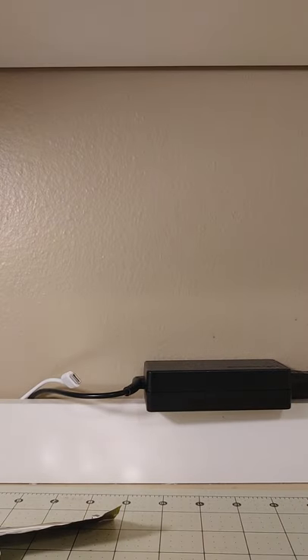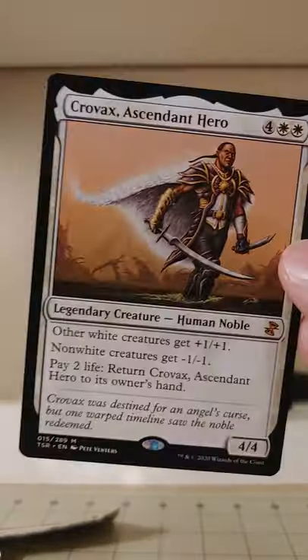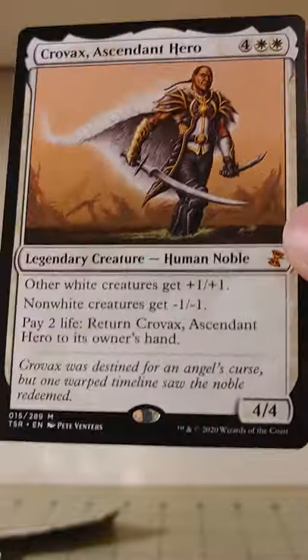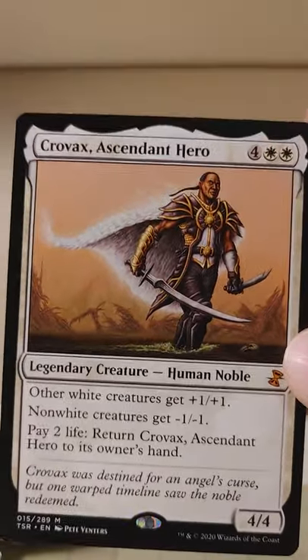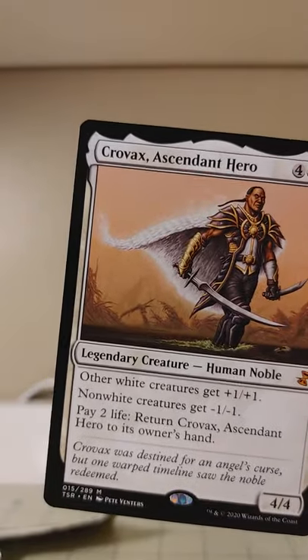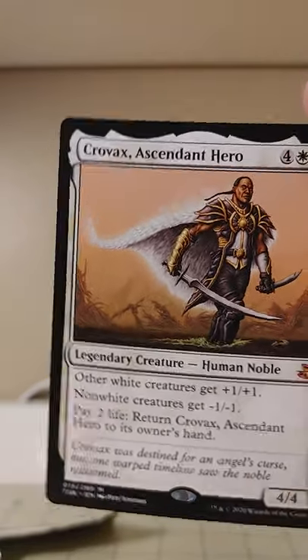Well, I like that we got a mythic in the pulls there. It definitely puts the hurt on the non-white creatures. Looks like white might actually be kind of fun to play in this set — we got a lot of cool white cards. Here's our big pull of the day — just going off the fact that it's a mythic, it's the only mythic we pulled, but there it is.